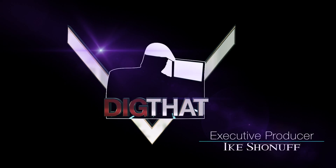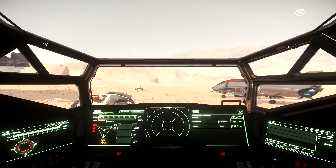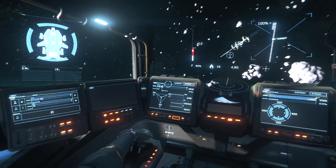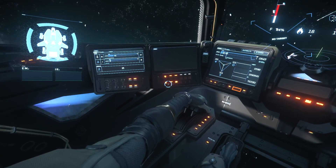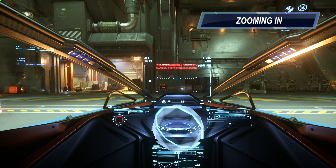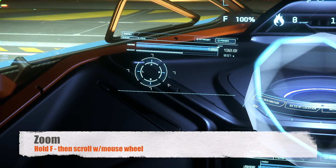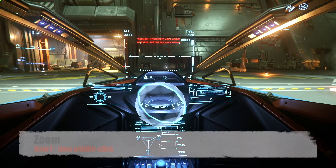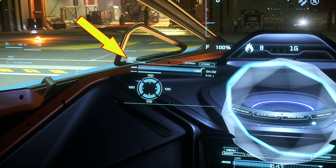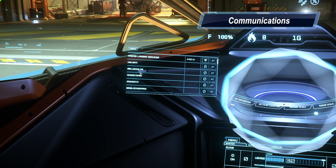Depending on what ship you're in, you have between 2 and 511 little screens around you. These multi-function displays, or MFDs, give you information about your ship and control over its systems — from requesting docking permission to managing heat. Hold down the F key, look toward the desired display, and scroll or middle-click to zoom in. Click the menu button in the upper left to select which system to access.